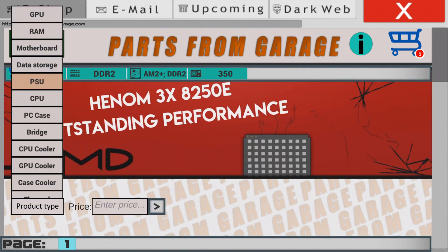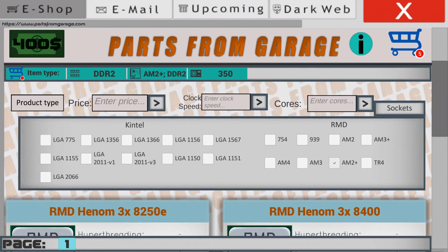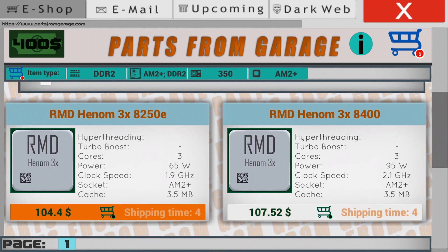Next is the processor. The processor will have an AM2 Plus socket because our motherboard uses that socket. Let's pick up the AMD with 3 cores for $107.